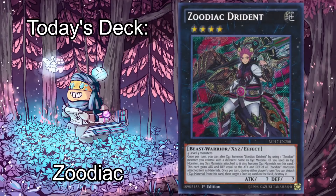Guys, I have terrible news. Zoodiac's legal again. Would have held Colossus a little closer had I known it would turn like this. The greatest deck of all time now has one copy of their flagship monster, but without Broadbull, with only one Barrage, and years of board building formats later, is it still viable?